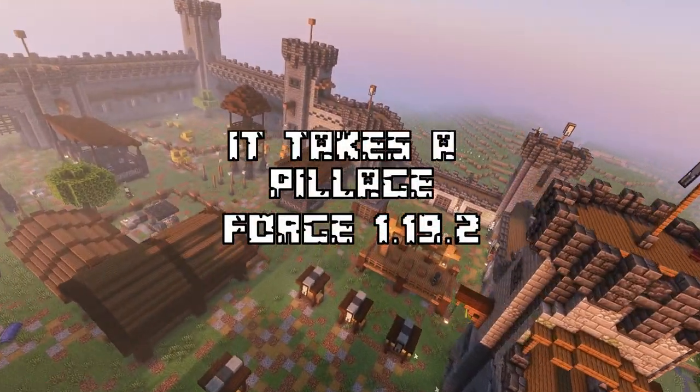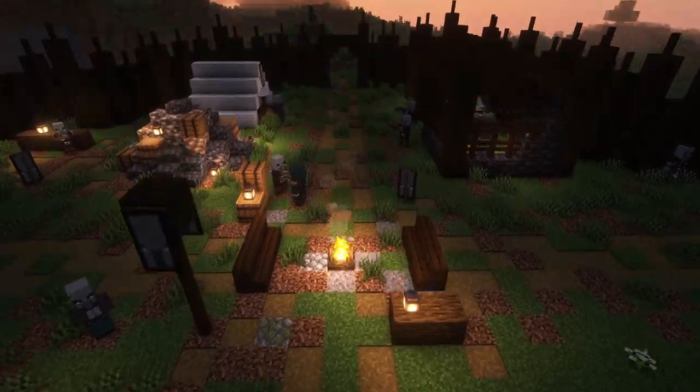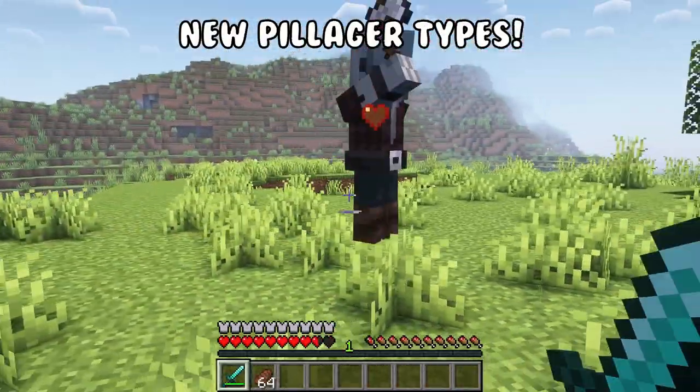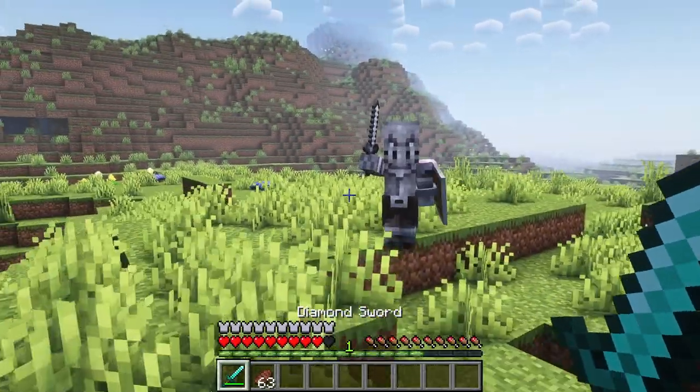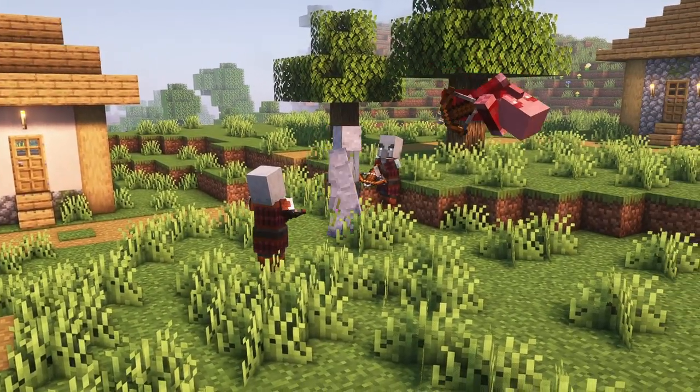After that we have The Takes of Pillage. This mod adds a few pillager structures that you can find around the world. The iron golems that you can normally find in villages have also been replaced by the clay golem.